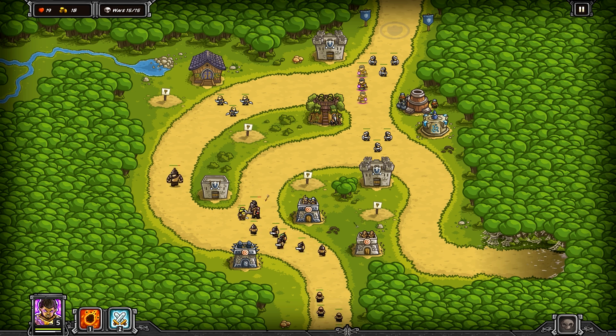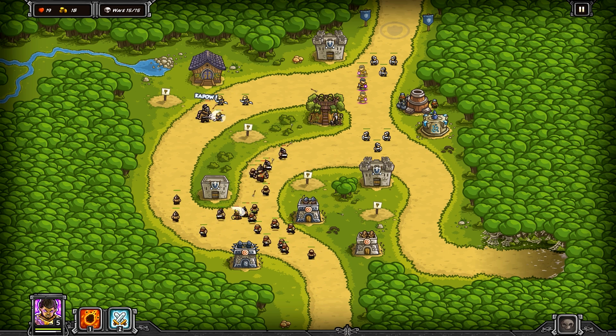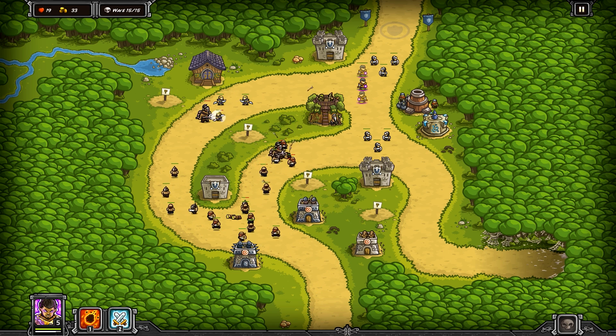You work your way across the map defending various points against attack using four different base defense structures and your hero. On the empty plots on each level, you can build an archer tower, barracks, magic tower, or artillery tower.